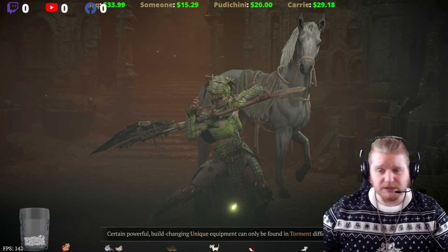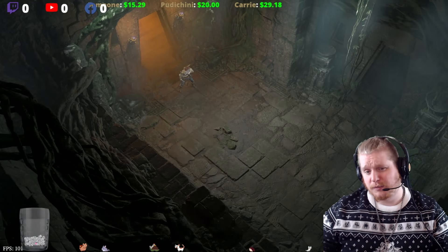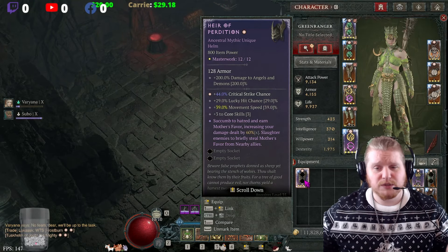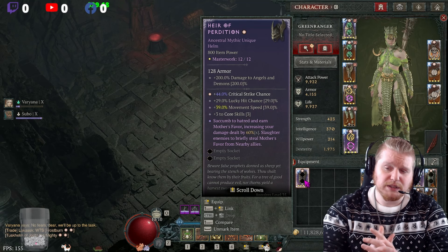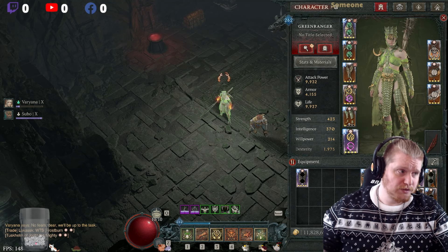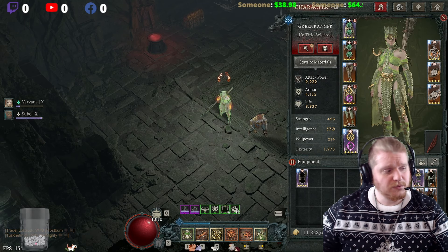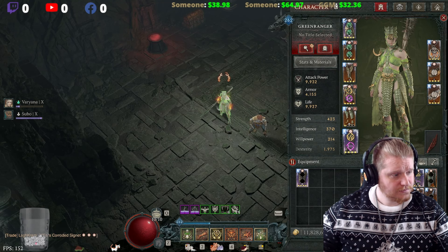The other thing about this helmet is that it also has some interesting mechanics. As we go over the helmet and talk about how the mechanics work, there's some fun to be had there in group play. First off, as you can see, mine is already masterworked to its maximum — I do have a greater affix on the critical strike chance, and it goes as high as 44%. Since mine is fully masterworked, let's take a look at a non-masterworked Heir of Perdition so we can see the difference in the stats.